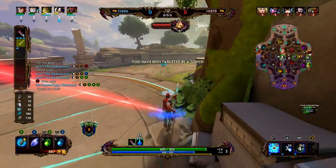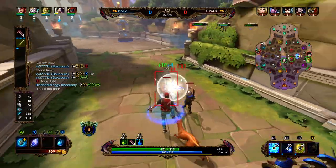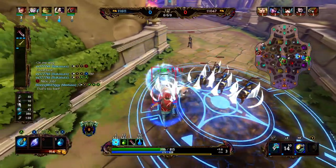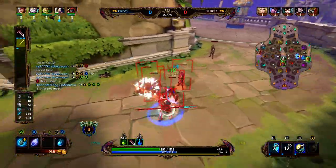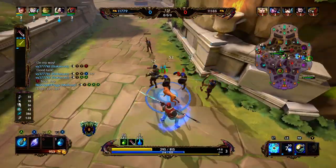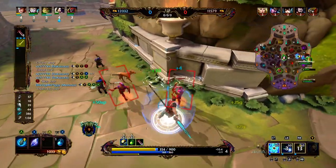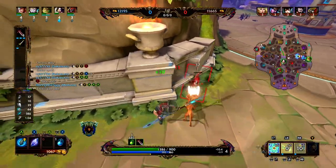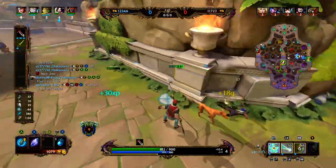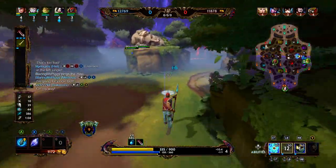We're going to go ahead and proxy a wave — it might be a little bit too early to be doing this, especially if we don't group up the minions properly. Right here I am proxying too early. I think that is the conclusion of analyzing this — I just lost too much health. It took too long; by the time I cleared it, the next wave was here, so I'm just going to tag this wave and start to fall back.